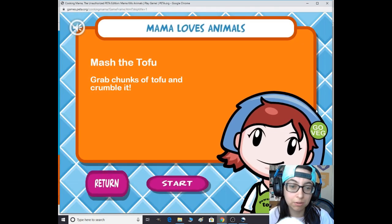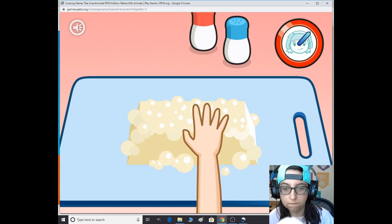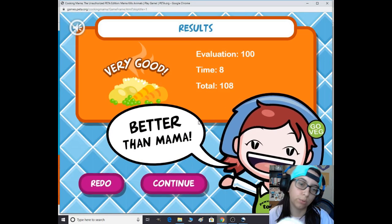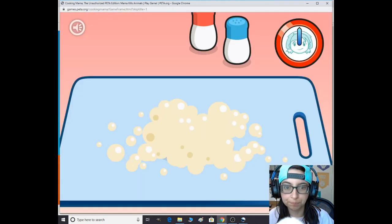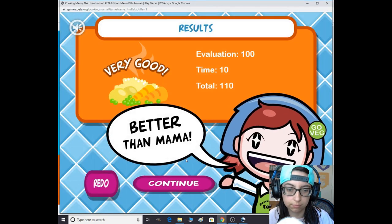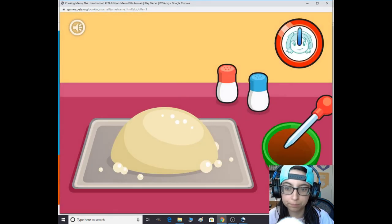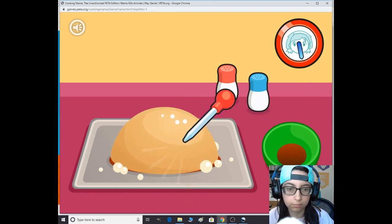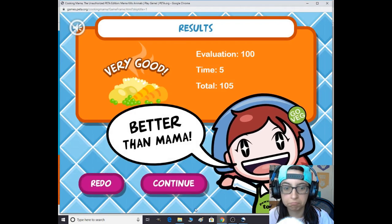Mama has had a change of heart — you've unlocked a bonus level: Mama Loves Animals! Okay, we love the animals — match the tofu. Being aggressive with the tofu! Shape the tofu turkey: follow the arrows and shape the tofu. Yeah, very good — face the tofu! Yay — better than mama!